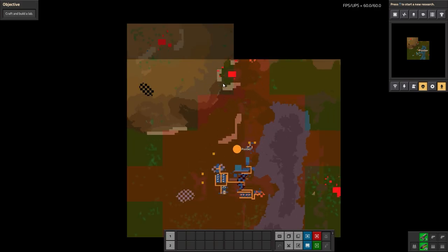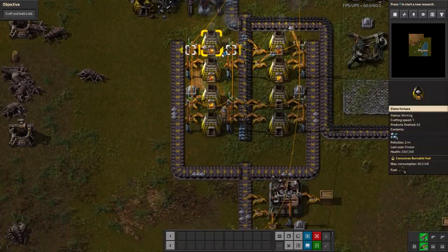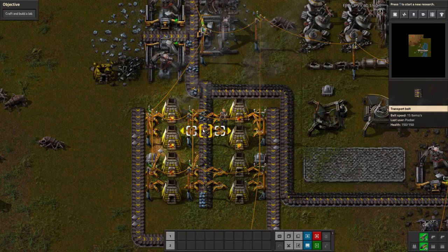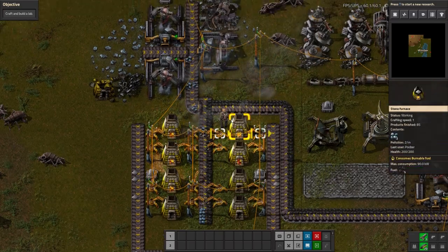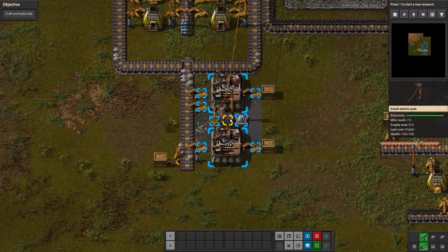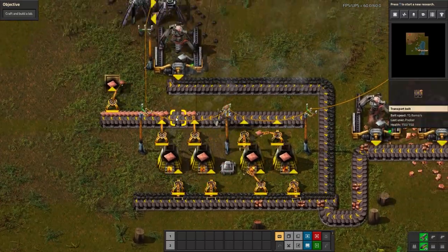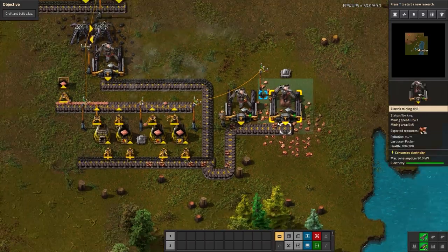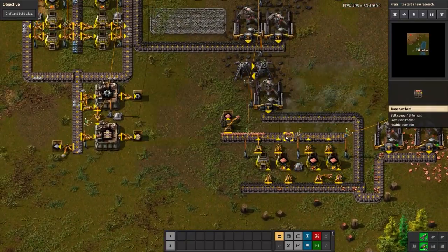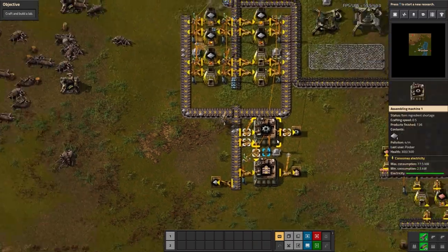There's a biter nest nearby that's going to be problematic. Over here we've got mining of iron ore going into this row of smelters, and this is all automated already. We've got the ore we're smelting and the fuel source joined up on the same line, with the iron plate output going into assemblers producing iron gear wheels and transport belts. We've got copper smelting over here too with a fuel source in play, and this inserter is already pulling some iron plate for us.